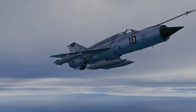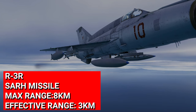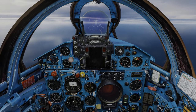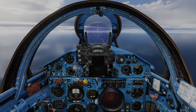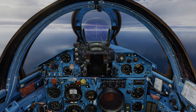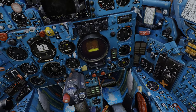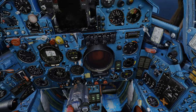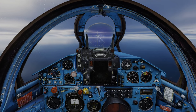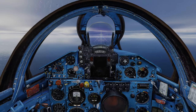For weapons we're carrying: on the inner pylons we've got two R-3R radar guided missiles. That's all we're carrying — easy peasy. If you're playing on the Cold War server you don't want to keep your radar on all the time because it'll run out of alcohol coolant, overheat, and your radar's busted. So click it on, look for targets — nothing there? Back to standby. It's also not going to give your emissions away. Your F-5s or F-14s on the Cold War servers are not going to get nails from you because your radar's off.